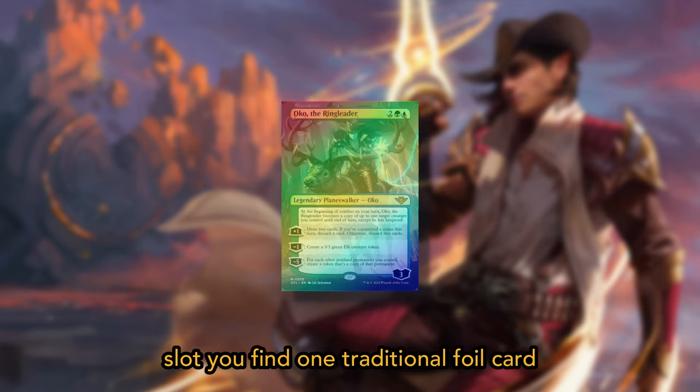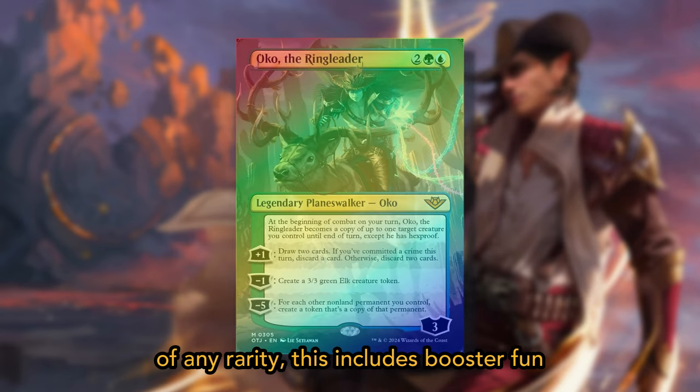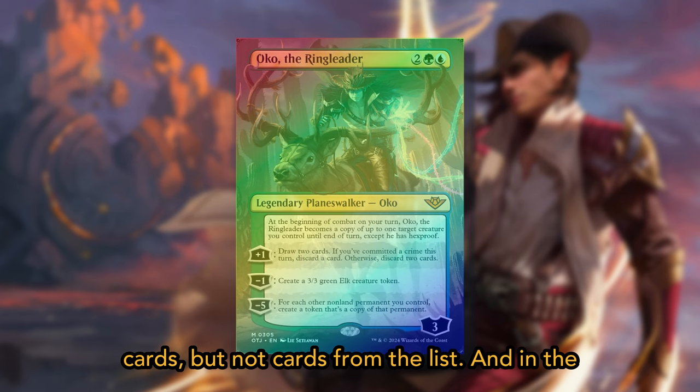In the sixth slot, you'll find one traditional foil card of any rarity. This slot includes booster fun cards but not cards from the list.